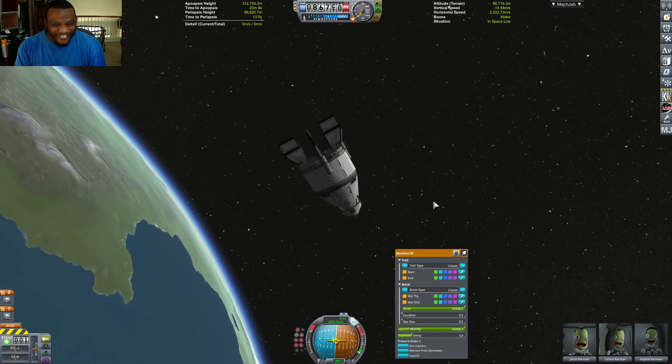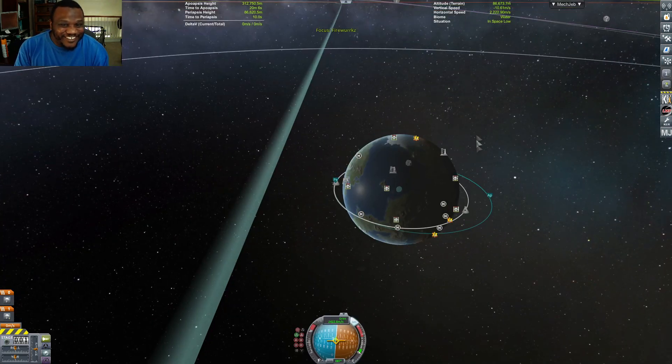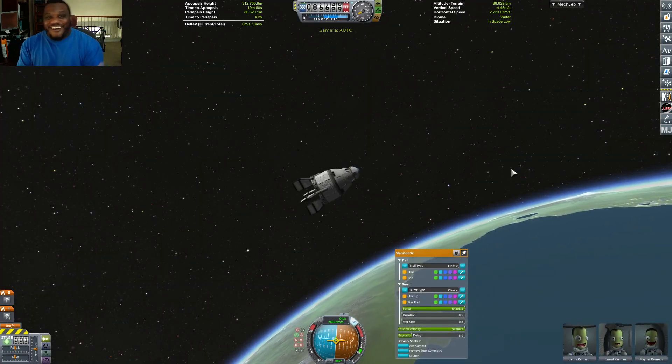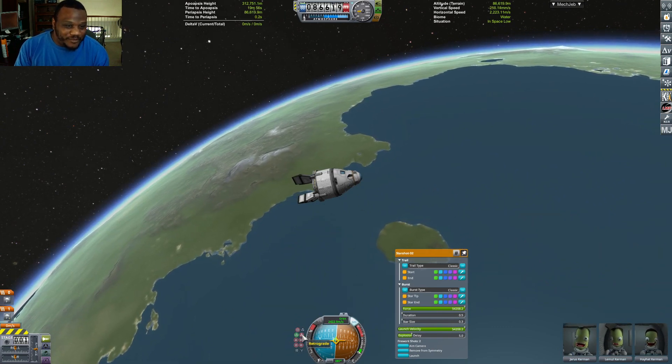Seven shots did the trick, and with two shots in reserve, we have a nice hideous orbit — but it works! All we have to do now is make it to our periapsis and then retro burn.